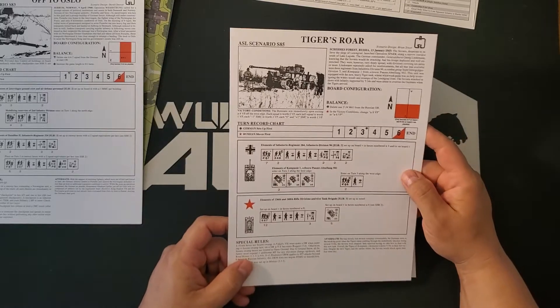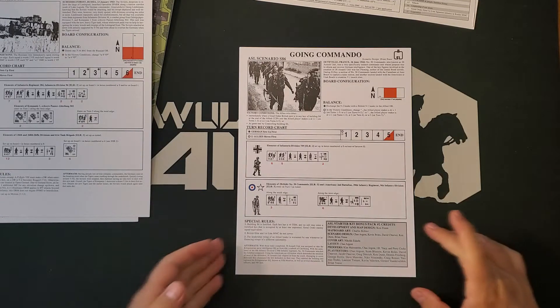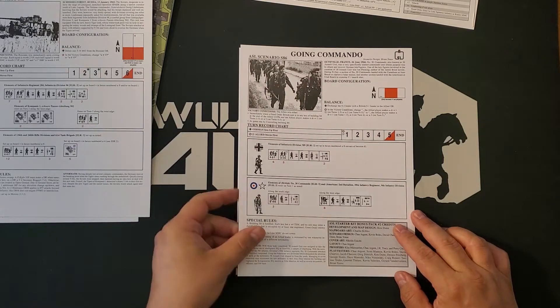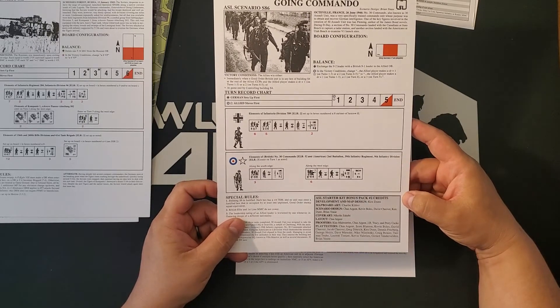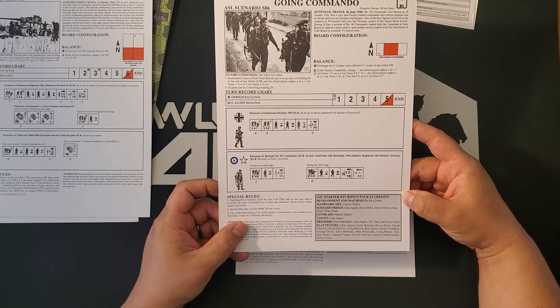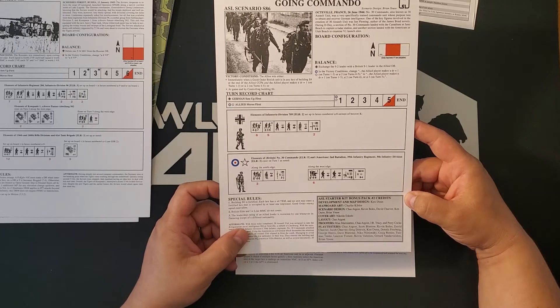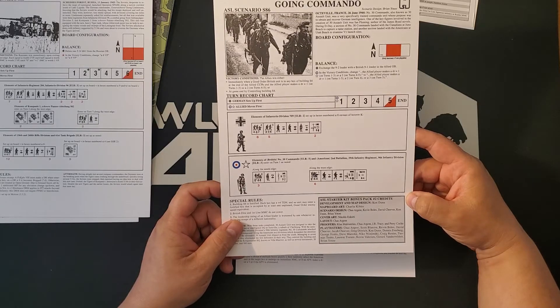'Tigers Roar' is Russia 1943 between Russians and Germans. 'Going Commando' — a very amusing name — is set in Octaville, France, 26 June 1944, using about half of one map. Looking at the credits: development and map design by Ken Dunn, maps art by Charlie Kibler, scenario design by Chad Argent, Kevin Bowles, David Cheever, Ken Dunn, and Brian Yowes, cover art by Nick Escoby. This scenario features mixed American infantry and British commandos against the Germans, which is quite interesting.